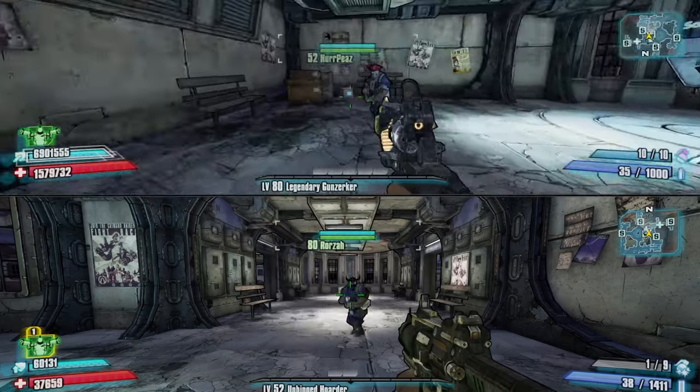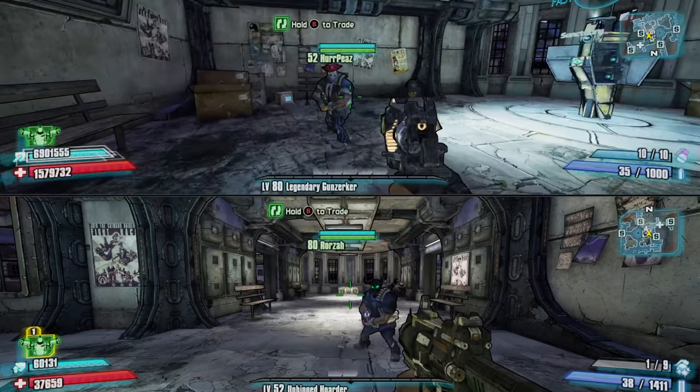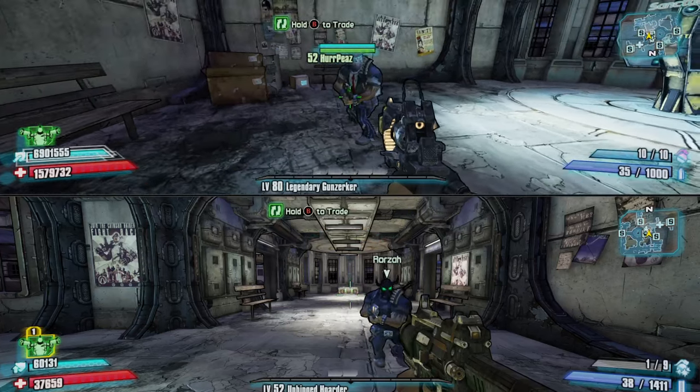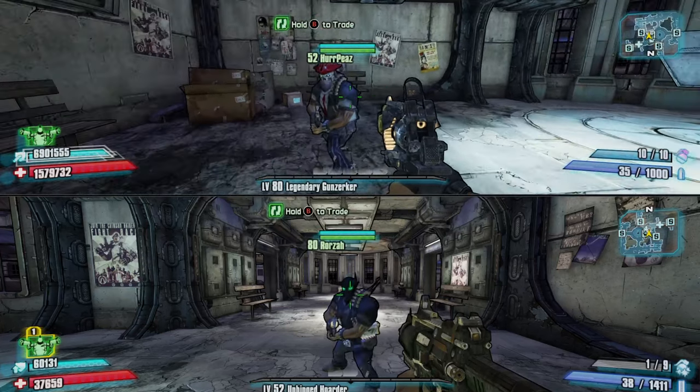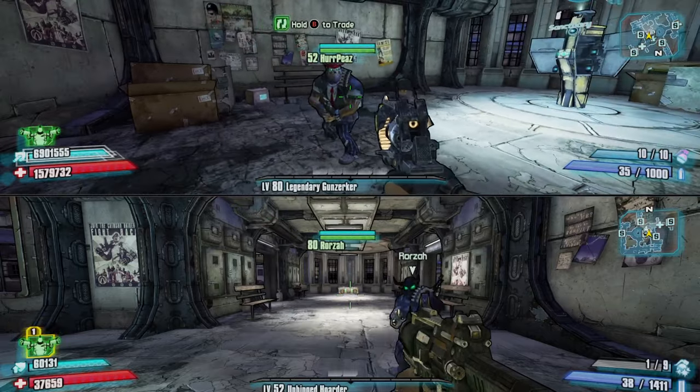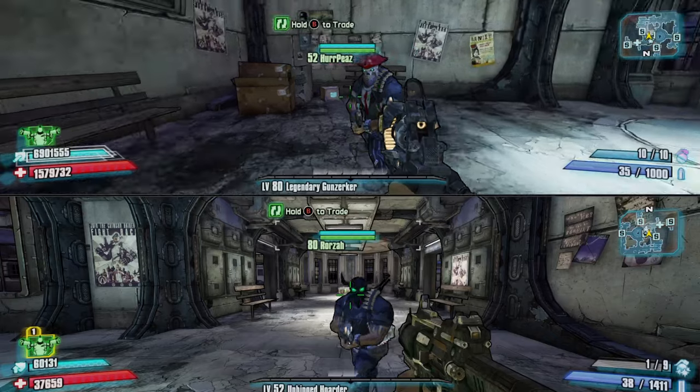Welcome back. Today I'm going to be showing you how to duplicate weapons. What you need to do is have a second controller and jump into split screen like I have right here, or jump online, go into co-op, and find someone to help you do it.